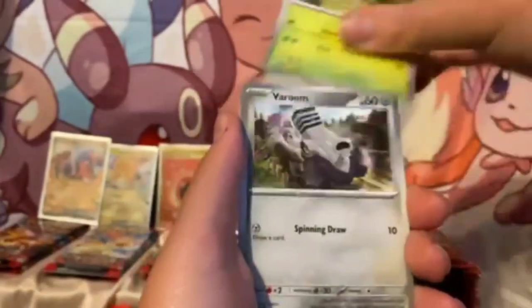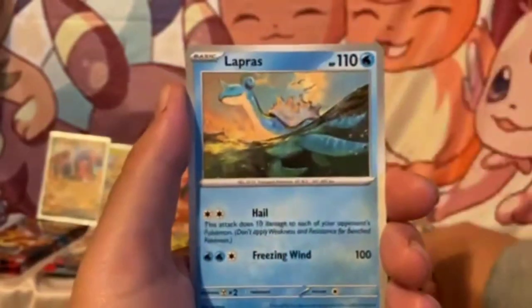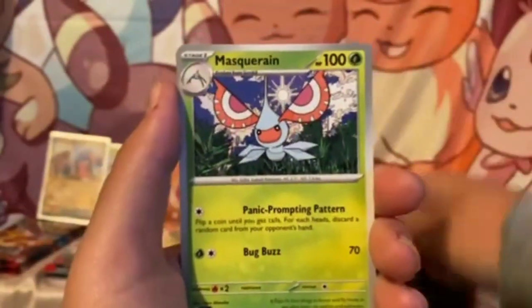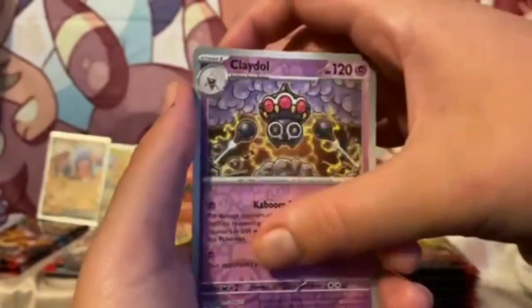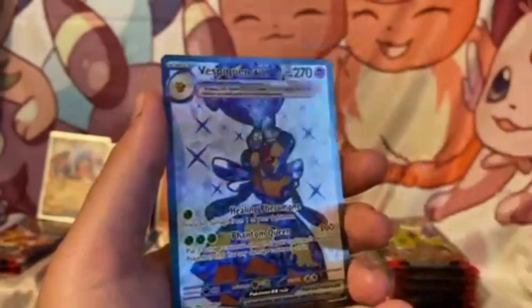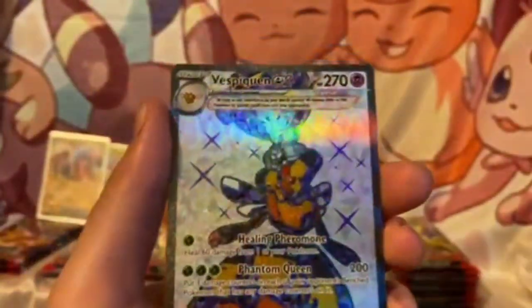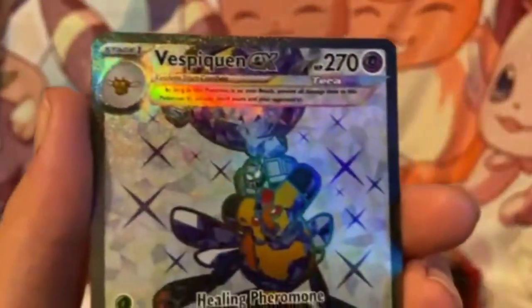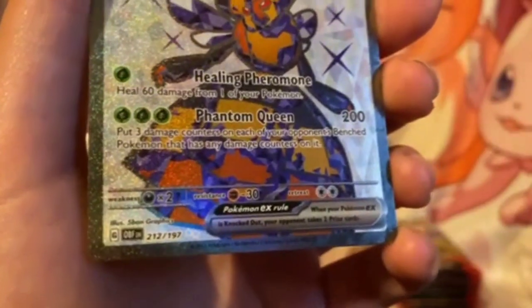Smiley, Comfey, Varoom, Lairon, Wrappers, Mascarene, Gumshoe, Claydol, Togepi — oh! Oh! Oh oh oh — Volcarona EX! And I believe that's a super rare — what, 197? Ultra rare! Oh, an ultra rare! I thought that was a super rare. All right, we'll set that up on the wall of pulls.